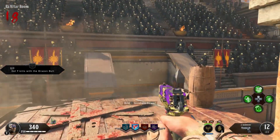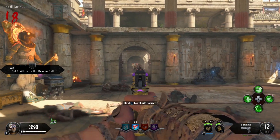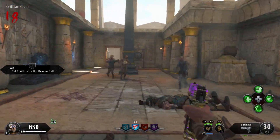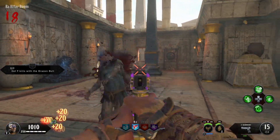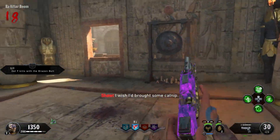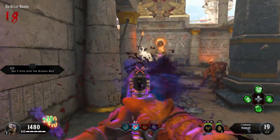Hey, Dexguys here with another achievement guide on Call of Duty Black Ops 4. This is another zombies achievement we're going for today — it's the Perkaholic Relapse achievement, worth 15G. You get this achievement for acquiring every perk in a single game of zombies.